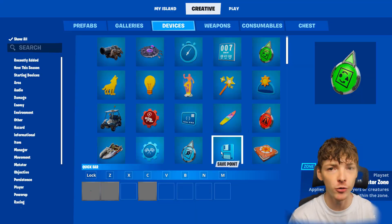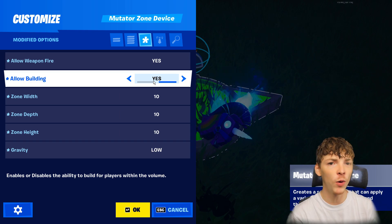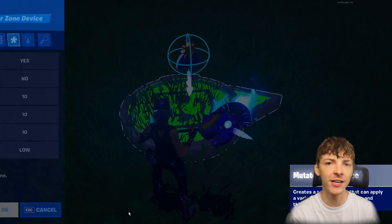Step 6: we are going to need a mutator zone. We are going to set allow weapon fire to yes, allow building to no, width, depth and height to 10, and we are going to turn gravity to low.